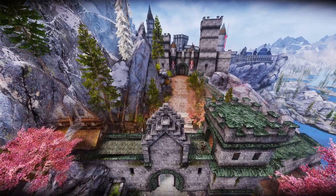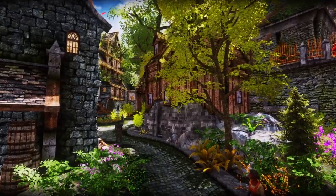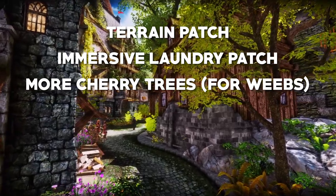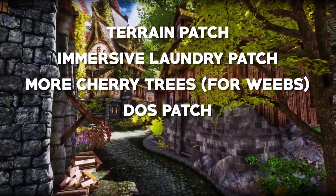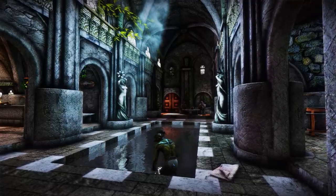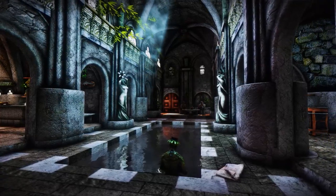Enhanced Solitude also adds a more grand entrance to the capital right outside the main gate. Now because this mod is huge and could conflict with other mods, you will need some patches to make sure that everything works. You'll be able to find all of these in the description below — I have the terrain patch, the immersive laundry patch, more cherry trees, Dawn of Skyrim patch, EFPS patch, and a lower collision patch to remove some invisible walls around the city. If you're having any troubles, just let me know in the comments. If there was one single mod I'd have to recommend for Solitude, it would 100% be this one.